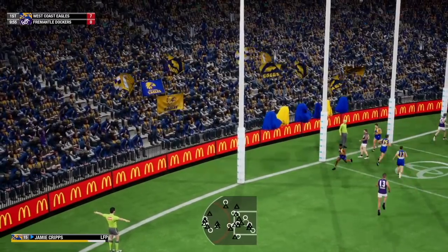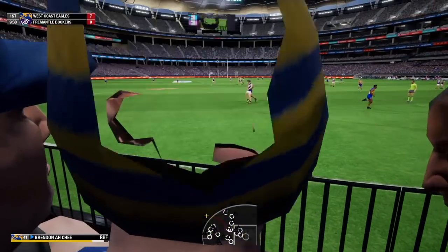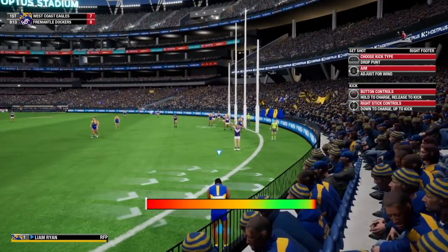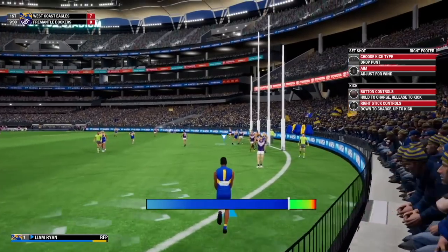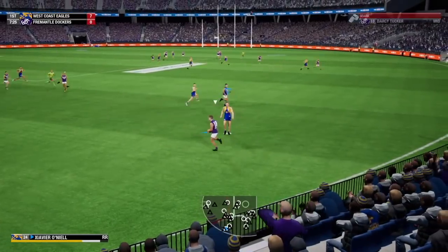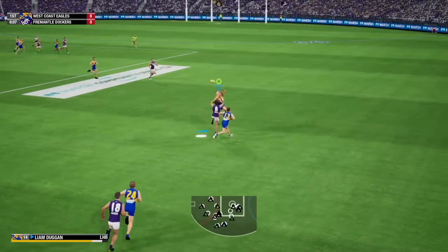Darling has a poor shot to be honest. Luke Ryan with an uncharacteristic mistake — I like this, it really does look like Optus, doesn't it? Quite a strong breeze — I might just go for a drop punt, I feel like this breeze might work in my favour. Too much breeze. Fremantle getting some clean ball at the moment. Gaffey has shanked it — that's my bad, I overcooked the kick. Good spoiler — not sure who that was. Shuey, my boy, runs onto it.